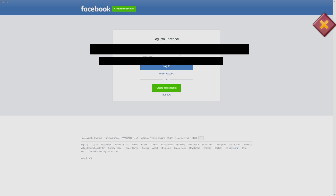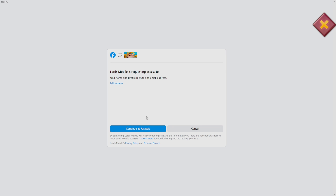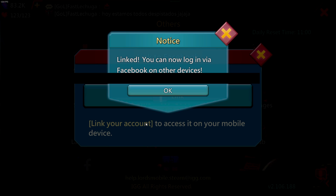From here it's going to prompt you to log into Facebook with your email or phone number and your password. Once you sign in, all you have to do is click 'Continue' — basically it's granting your name, profile picture, and email address to Lords Mobile from Facebook. Now you are linked, so you can log in on Lords Mobile with other devices.